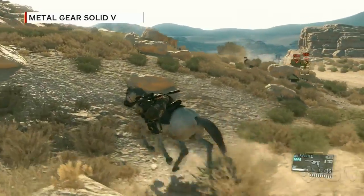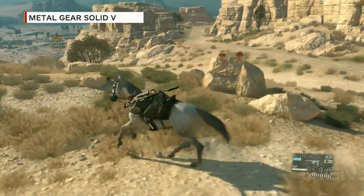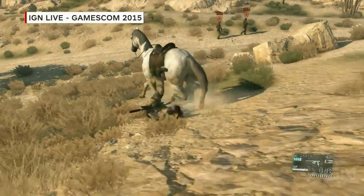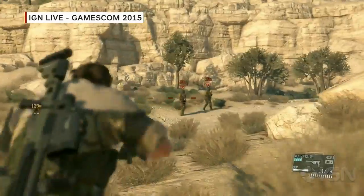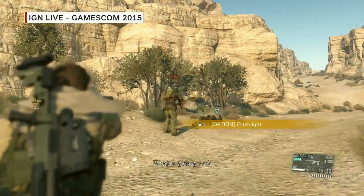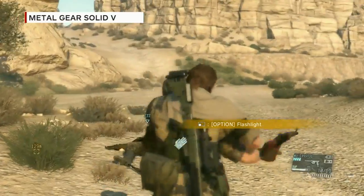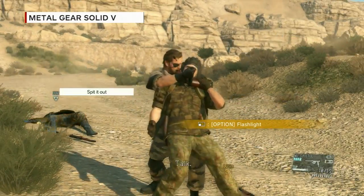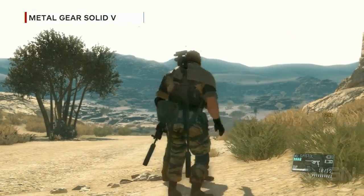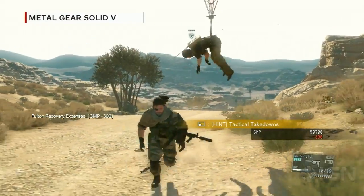As you approach enemy compounds, there will be patrols on the road, so you need to be careful. Right now we're lowering our profile on the side of D-Horse, which keeps us from being spotted. Now that guy is down, the other guy is distracted, so we'll sneak up from behind and try to interrogate him. He's telling us where we can find a vehicle, but since we already have D-Horse, we'll Fulton him back to another base.